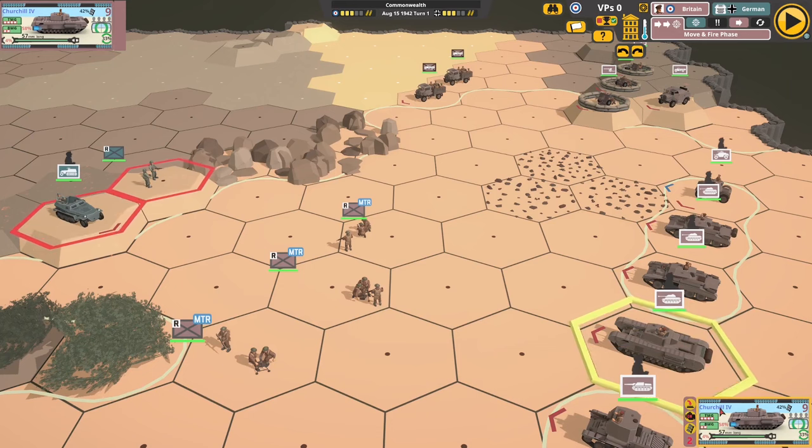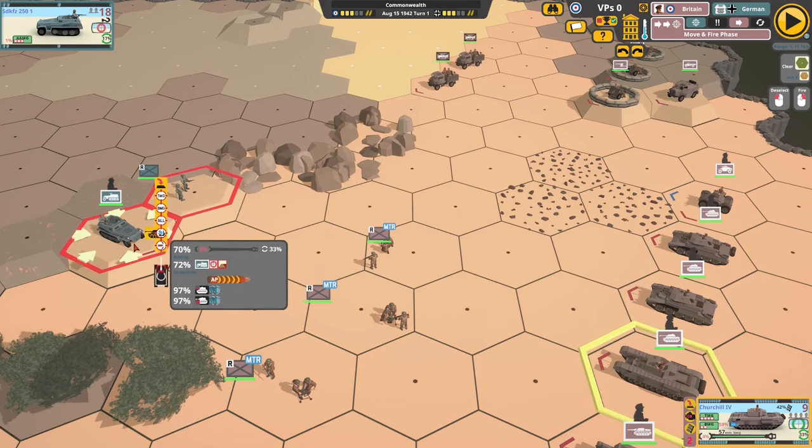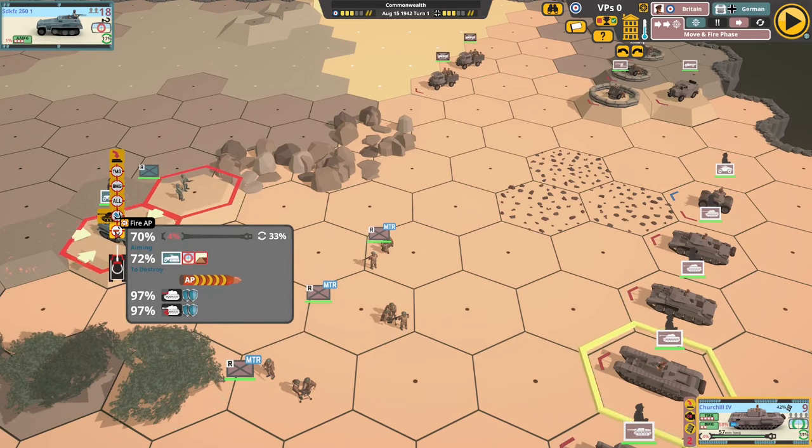Here's a Churchill with a 58% chance of being out of HE, so it does have HE. There's no red indicator for armour piercing, which means if we fire at a vehicle we can use armour piercing with no risk of running out — we've got plenty fitted. We can fire high explosive, but there's a 58% chance it'll be the last shot. Pay attention to those numbers.